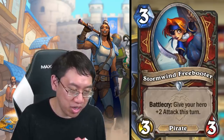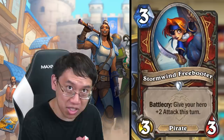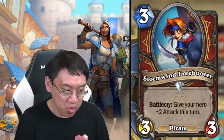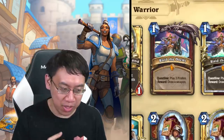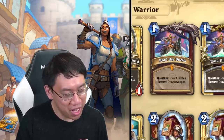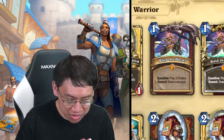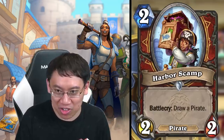Cargo Guard: three-mana two-four, at the end of your turn gain three armor — interesting design as a pirate, possibly not fitting into a tempo quest deck. Stormwind Freebooter: three-mana three-three pirate, battlecry: give your hero plus two attack this turn — really good tempo, reminds me of the Rogue three-mana three-three that gives your weapon plus two attack. The benefit here is you don't need a weapon equipped, and it's a pirate. Whether you play a pirate deck depends on how good Raid the Docks is — it'll probably be at least somewhat competitive.